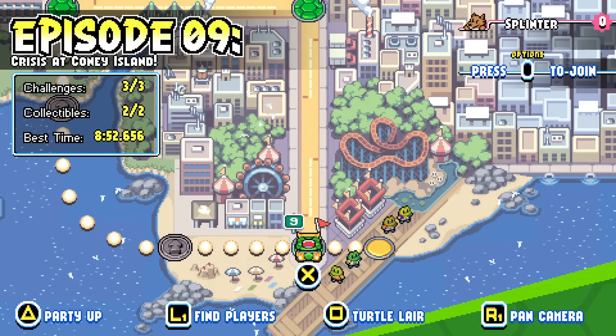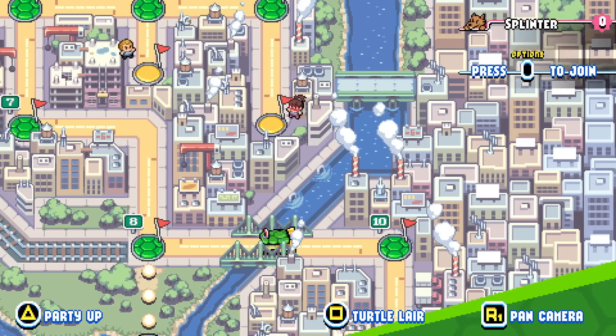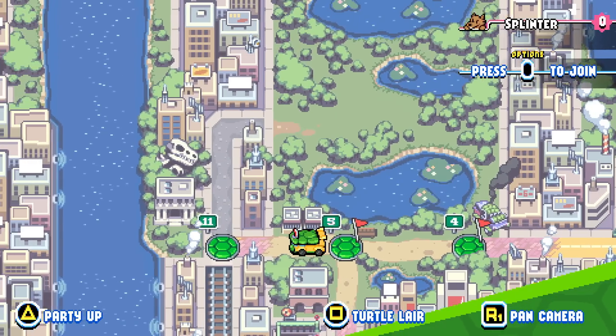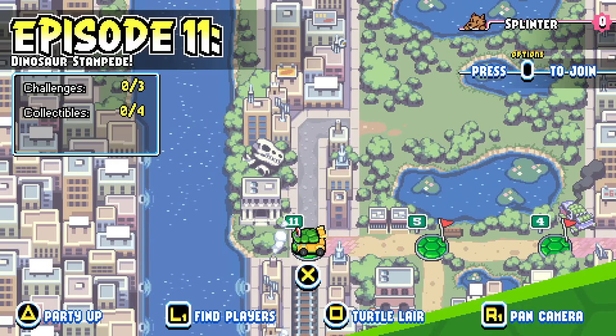Let's see how the old mentor holds up against Shredder and the Foot Clan. We need to go to Episode 11 over this way — way over here. It's interesting how it's all sort of non-linear as we chase the Foot Clan throughout the city. Episode 11: Dinosaur Stampede. Three challenges and four collectibles. Let's get started.